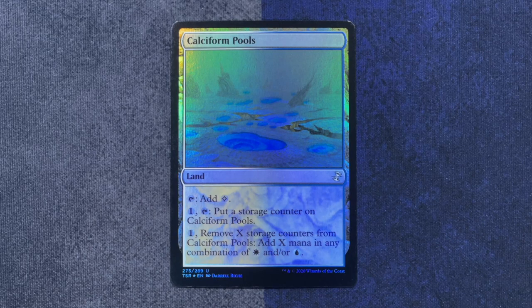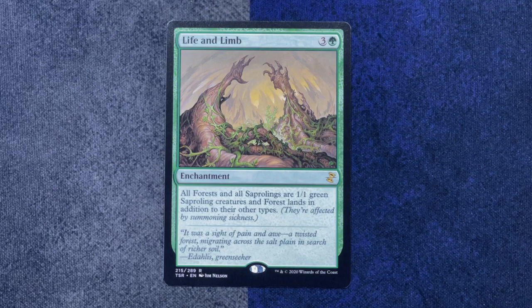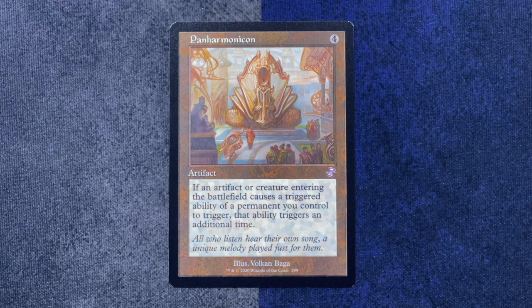I got a foil Calciform Pools — our playmat is split and this is a sort of split land so I can really line that up nicely. All the storage lands are apparently in here, which I did not know. For my rare: Life and Limb — all forests and Saprolings are 1-1 green Saproling creatures and forest lands in addition to their other types. Oh, that's just an enchantment that stays that way — that's dangerous. Can I give an A++ to the naming for this enchantment? Life and Limb: everything is alive, everything is a tree. And what about Panharmonicon? In the old frame. Oh, I love it.